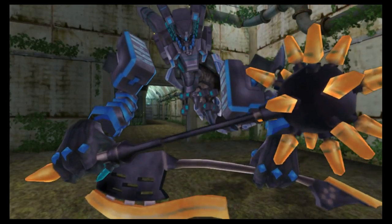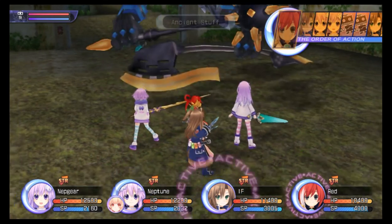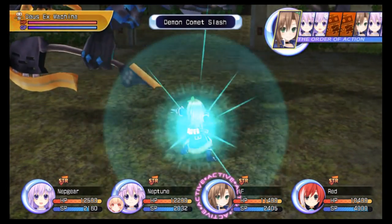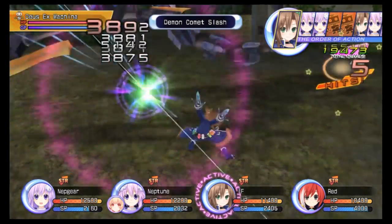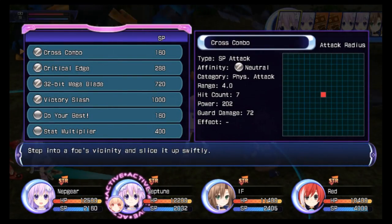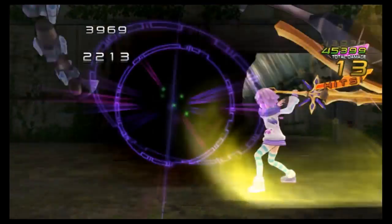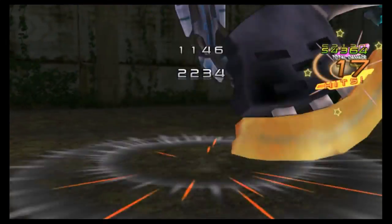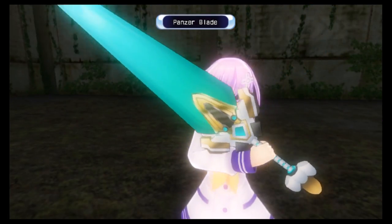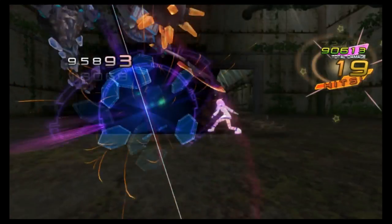The second game in the Hyperdimension Neptunia franchise makes the jump from PlayStation 3 to PS Vita and PlayStation TV with new improvements, characters, and endings. On the downside, there are some frame drops in certain areas and some dungeons are recycled throughout. Despite this, the game comes packed with fun comedy in its story and enough new content to keep any RPG fan's attention for 50 hours and beyond. The PlayStation Vita Reviews rates Hyperdimension Neptunia Rebirth 2 Sisters Generation an 8 out of 10.